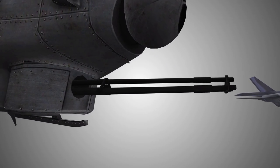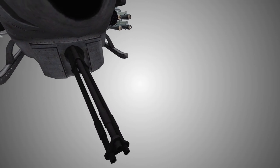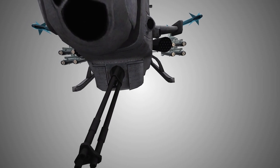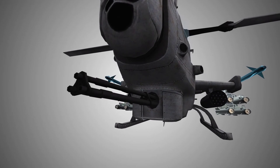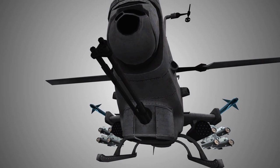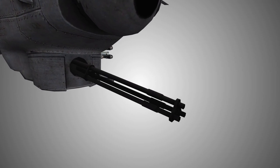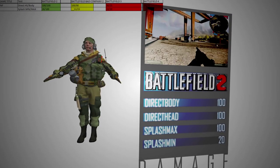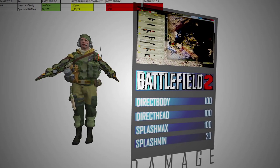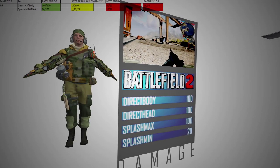Now let's take a look at the machine cannon. We performed the same damage tests as for the rocket pods, but instead of a technical maximum range, we used a personally defined maximum effective range — the range at which we were unable to kill a single infantry using an entire magazine of 30 bullets. We also used a burst of an entire magazine as reference, since the BF3 and BF4 helis are very effective at killing jets with the machine cannon, making time-to-kill more relevant than per-bullet damage. The BF2 helicopter wins the infantry category, needing only one direct hit or a very close splash hit. Interestingly, the minimum splash damage of the BF2 heli gun equals the maximum splash damage of the BF3 or BF4 gun.